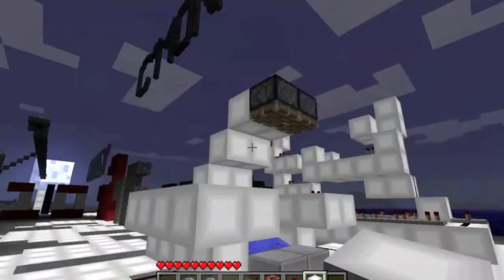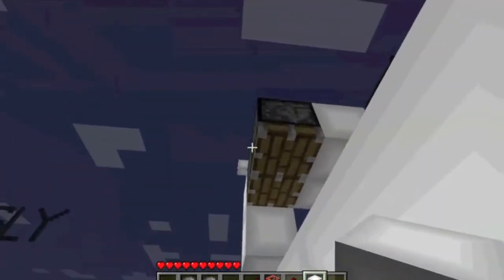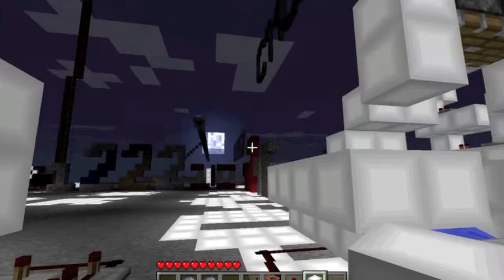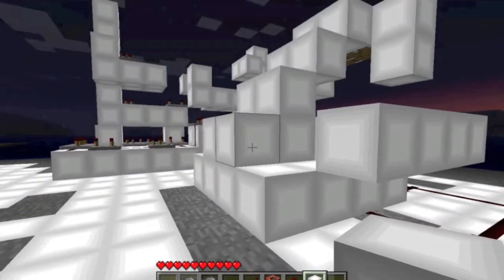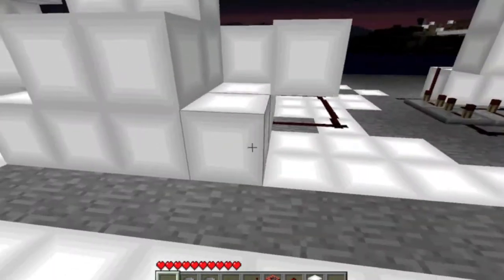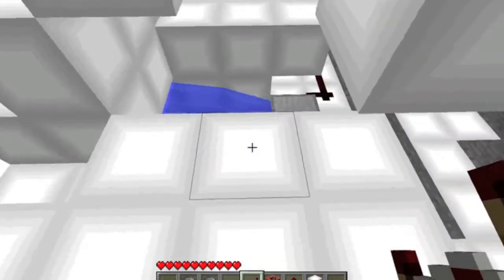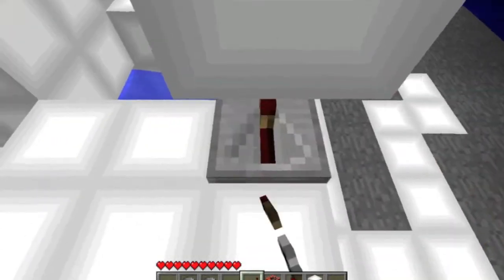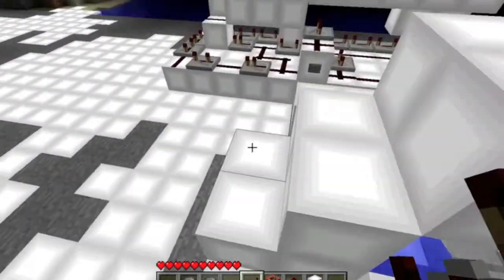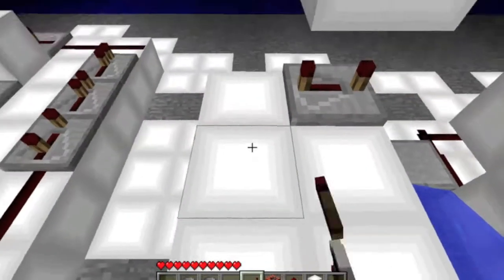Those are facing down. We'll put our stabilizers on. Those are facing down. Put our button down right there. Our repeaters are down right now — we want all of these to be on three. This is gonna ignite the TNT that actually shoots.